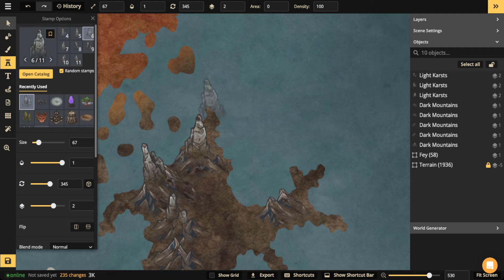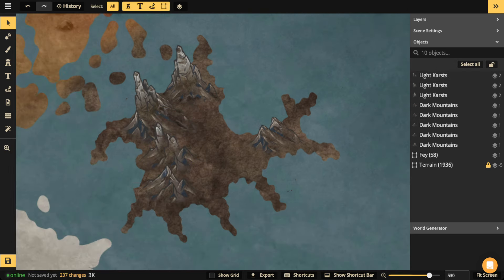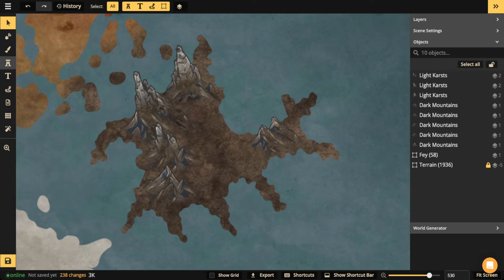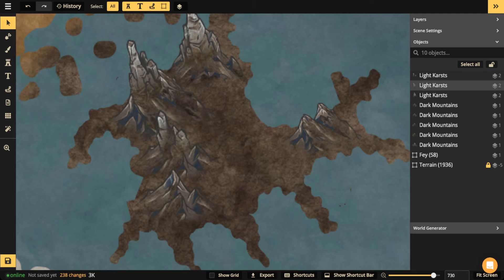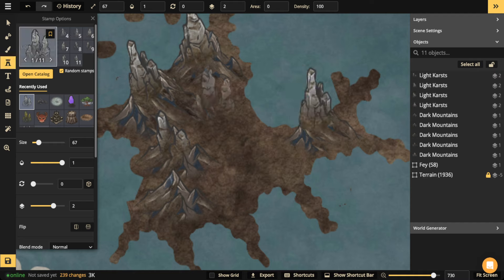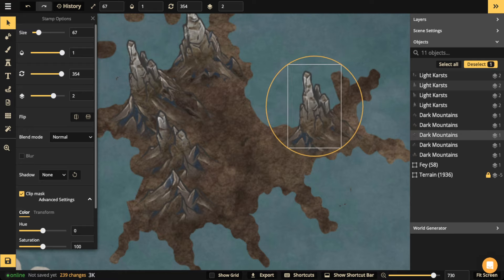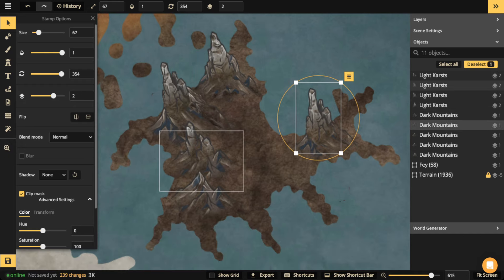I'll rotate these a little bit so they're not perfectly straight — that gives it a nice feel. You can stack terrain stamps on top of each other for extra detail: throw down mountains and maybe some karsts on top of that. The trick is just to line up the linework so it doesn't look out of place. Notice how these spikes, this jagged landscape, is overlapping the ocean behind it — that looks great, it gives an extra sense of depth, and that's what you want.